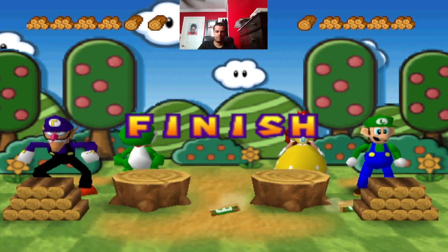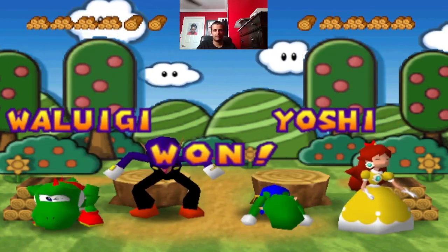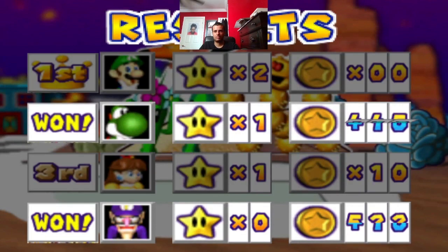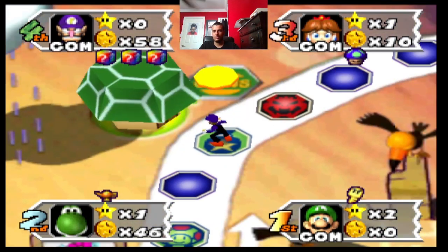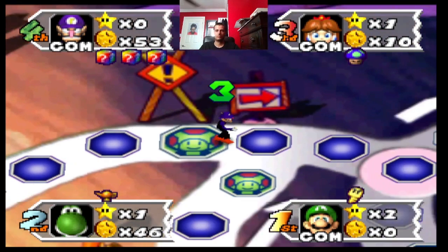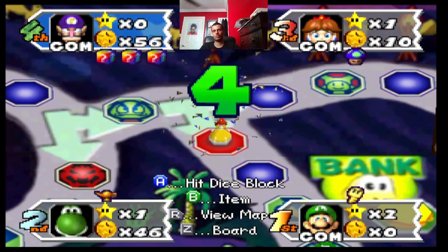Don't know why that input took so long. We got it by one, right? Yep. He has all those Warp Blocks, but he doesn't want to use them right now. Before another Happening Space — pretty sure if you go in the Happening Space with someone else, it's a duel.